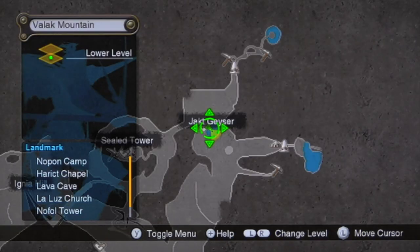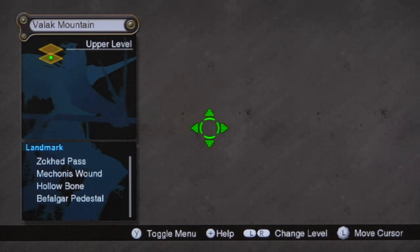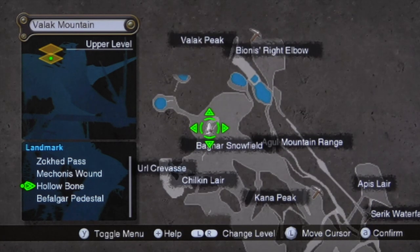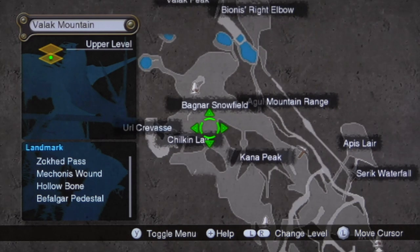So anyway, before you see this — I'm at Jack Geiser right now, that's what I want to show you. He told me to co-investigate the Chilkin Lair, which is really simple. You go to Balakar's zone field, and it's here — this area. Really simple to find, nothing interesting here. But I want to show you the cool shortcut he told me.